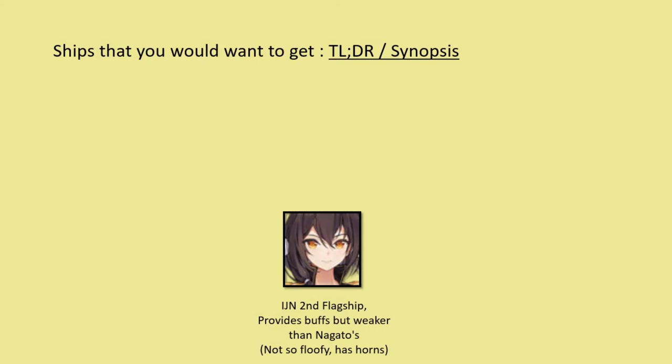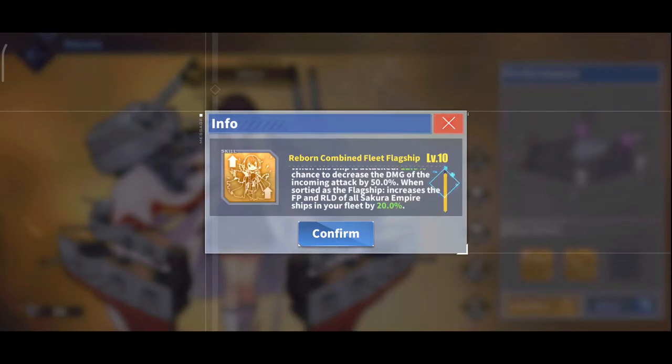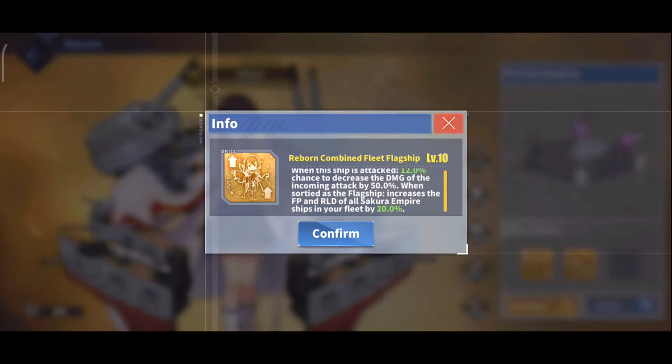Moving on, we have the pseudo-IJN flagship, Mikasa. I say pseudo because the supposed main flagship for the IJN is Nagato — we'll get to her next. If you already have Nagato, you can skip ahead. Mikasa's skill, Reborn Combined Fleet Flagship, provides her IJN companions with a 20% firepower and reload boost. Very straightforward.